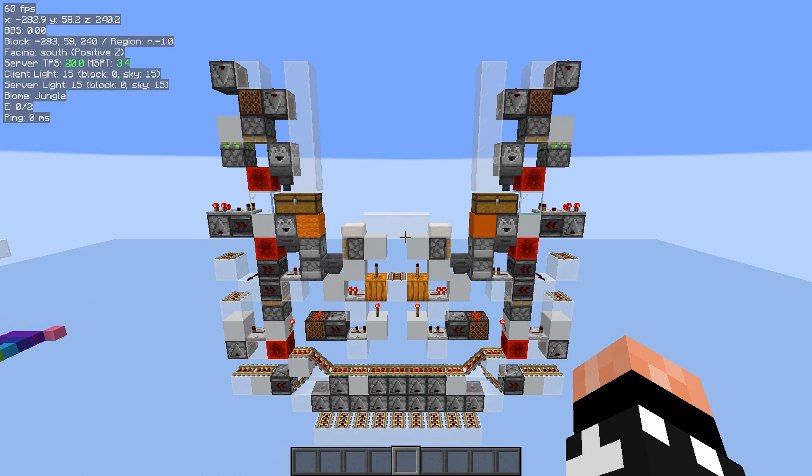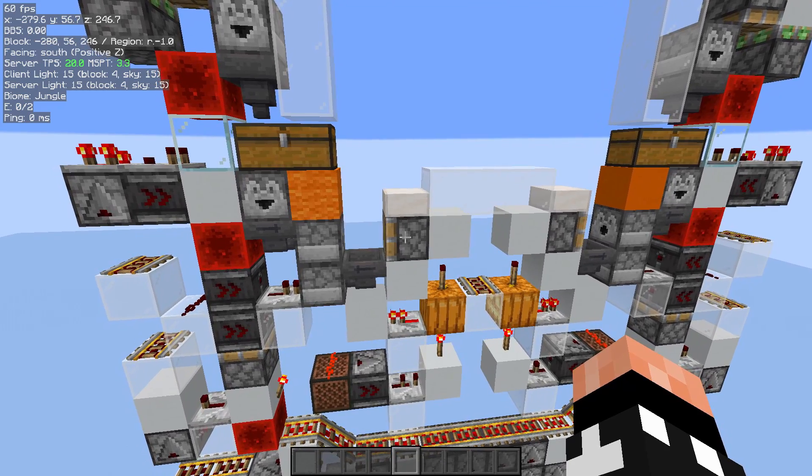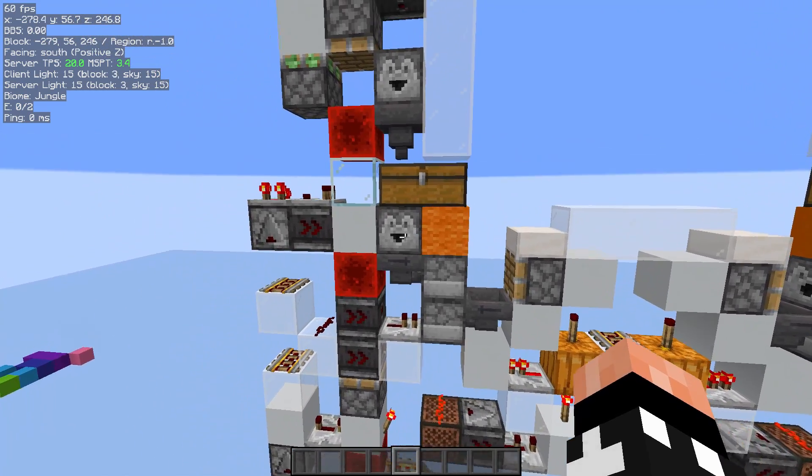If you look at the slice here, you can see the chest is actually completely separate from the box display. There are two separate dropper lines instead of a hopper under the chest feeding the box display.